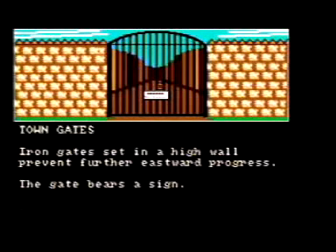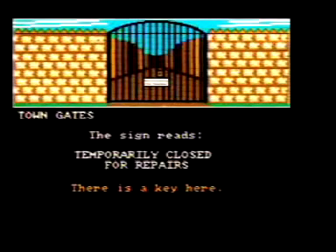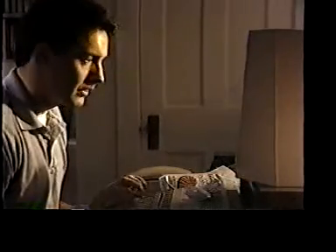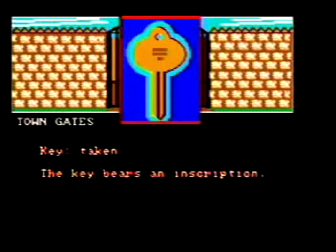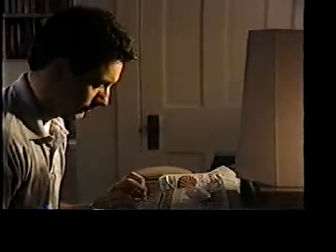Town Gates. Iron gates set in a high wall. The gate bears a sign. Will this be worth it? Player types: read sign. Town Gates. The sign reads: temporarily closed for repairs. There is a key here. Alright, finally. Player types: take key. Town Gates. Key taken. The key bears an inscription. Okay, I'll bite. Player types: read inscription.